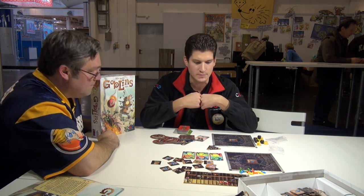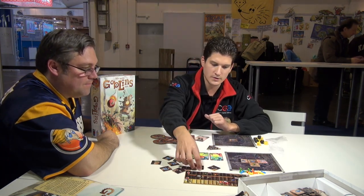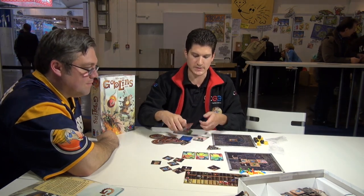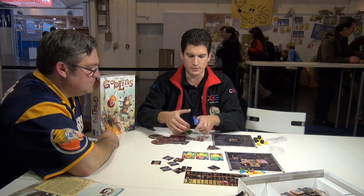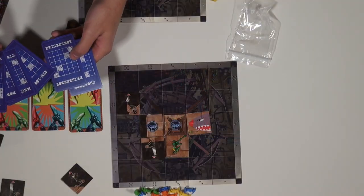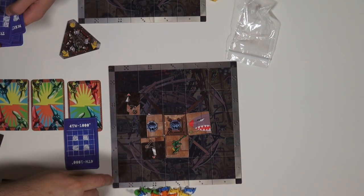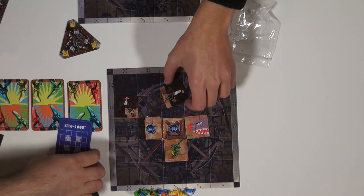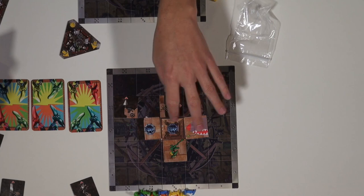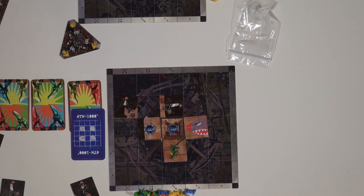That player then places the five tiles anywhere on the construction site, which at the start of the game can have some spaces blocked according to which blueprint is used — essentially marking out spaces you can't use. For example, if a blocked space is there, a tile could not be placed there. Construction requires keeping touching these metal or rusty parts, because if they're not touching, they will fall off — basically the same as in Galaxy Trucker.